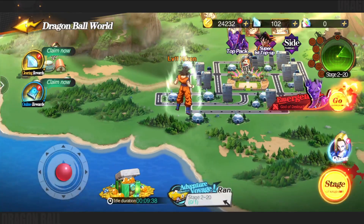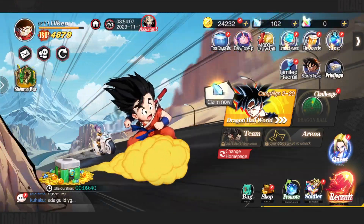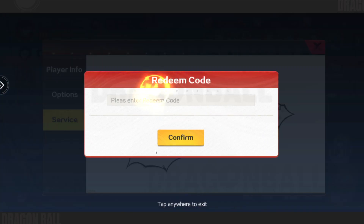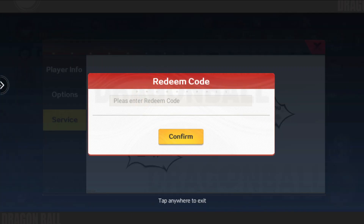In order to access your gift codes, you will need to go back to your main menu, click on your character portrait and then hit service. At that point, you can redeem your codes.